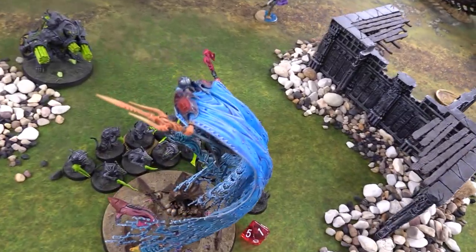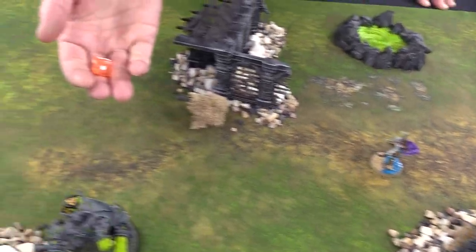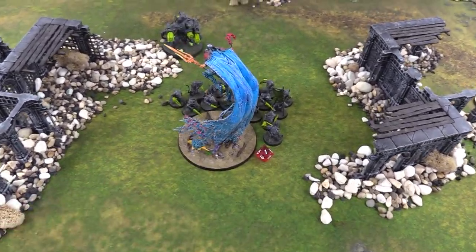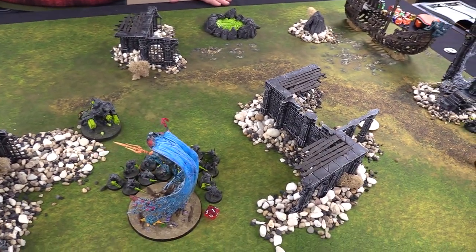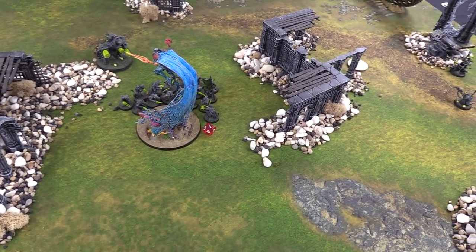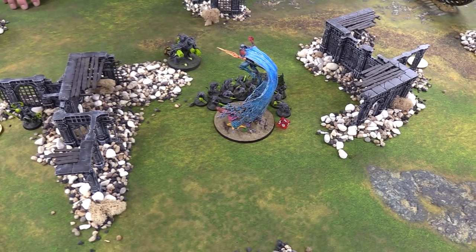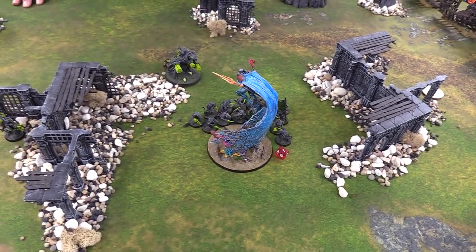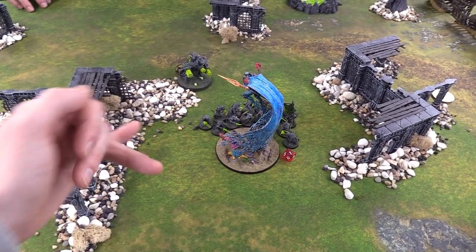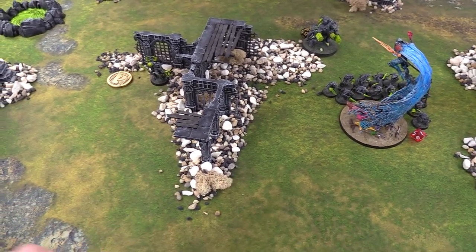Deepkin Turn 4. Quickly checking bravery for Reavers - with five guys gone and bravery seven, rolling a three-plus, he'll be out of there. No more Reavers. It's up to the Aspect in turn 4. Torrin losing morale and not having that second unit makes it really hard to get all three objectives back. He's losing the middle and can't really charge into the Storm Fiend because it might unleash and kill the Aspect before he can heal. We're going to call it here - the Skaven will be victorious today.